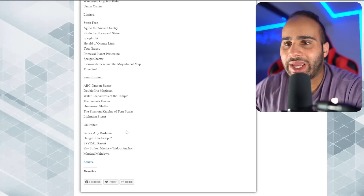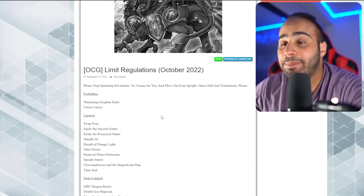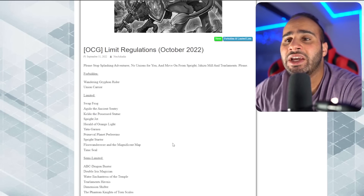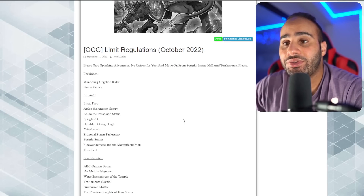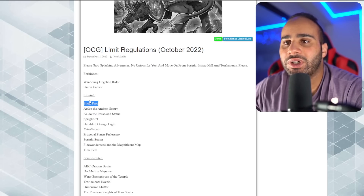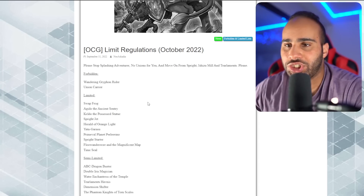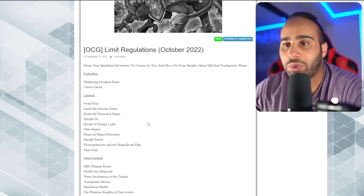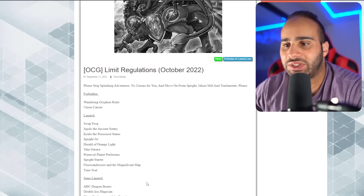Exorcister indirectly got hit with D-Shifter going from three to two, but their competition is so much worse now that I can absolutely imagine Exorcister being extremely good - second best deck in the OCG. All you have to do as an Exorcister player is tech like crazy to beat Tearlaments, and I think it might be the best anti-meta deck in Yu-Gi-Oh right now. Because of Spright Starter, Spright Jet, and Swap Frog getting limited as well as Union Carrier getting banned, Spright is simply no longer worth playing in the OCG - this is way too much for a deck that really couldn't even match Tearlaments with all those cards at three.